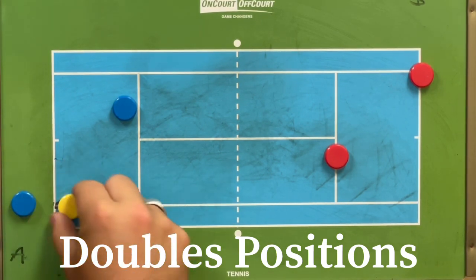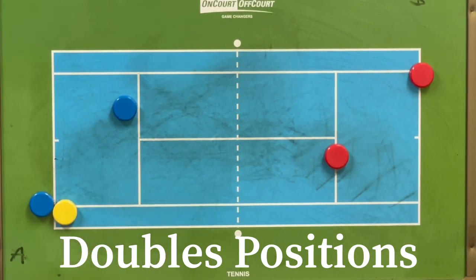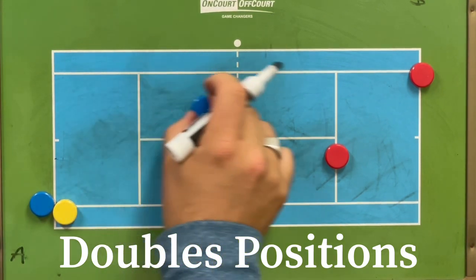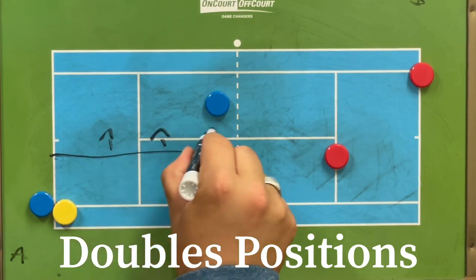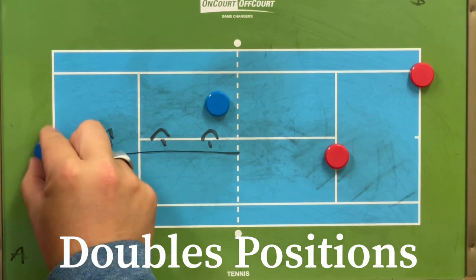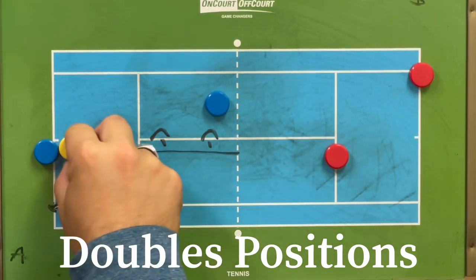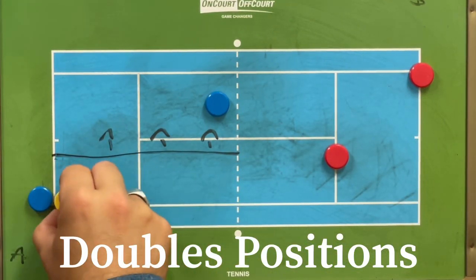Let's start with the server. Ideally you want the server right here at the singles boundary at the end. In the perfect world when you serve, you don't have to worry about everything above this line because your net player — your partner — is right there. So no matter what you serve, the net player should have covered everything above that line. It doesn't make sense to serve from the center because your net player has it covered, and if they hit it back to you, you have too much ground to cover.